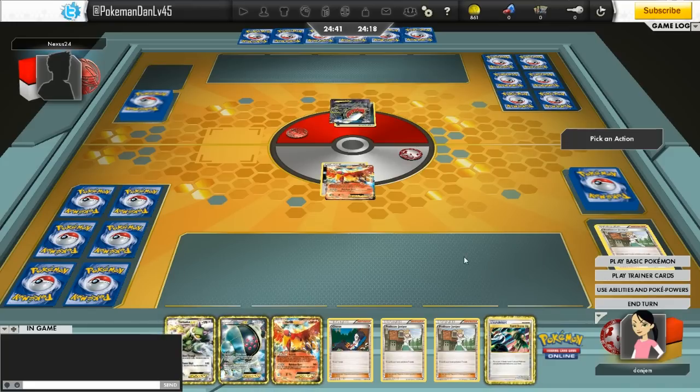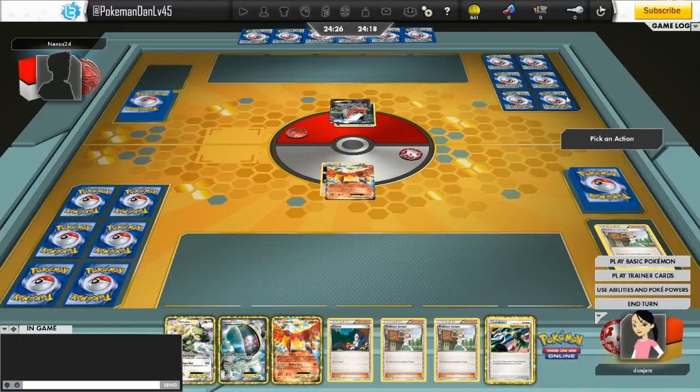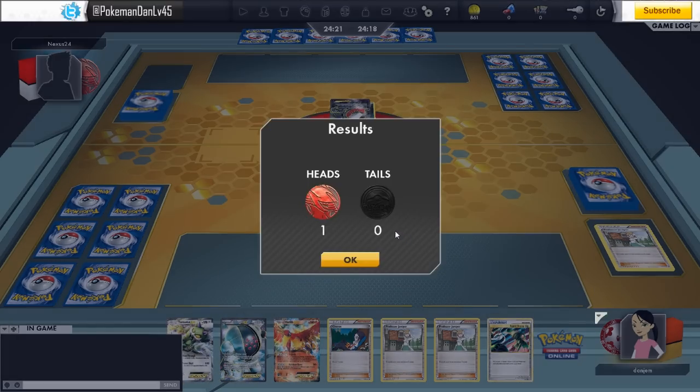I do have a draw supporter which is one up on my opponent. I decide for a long time whether to use Rebirth or not. For those of you who don't know, you flip a coin when Ho-Oh is in the discard pile and if you get heads, you put it onto your bench and then attach up to three basic energy of different types onto Ho-Oh.